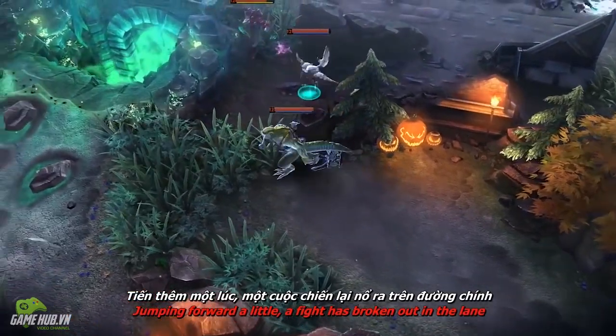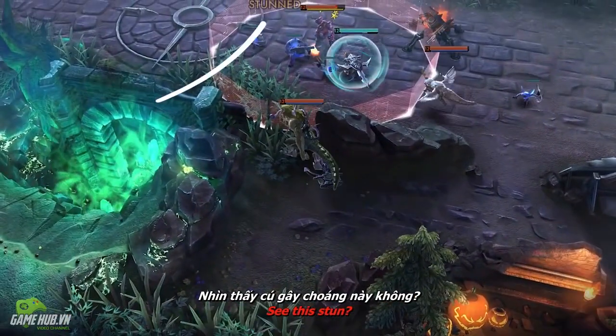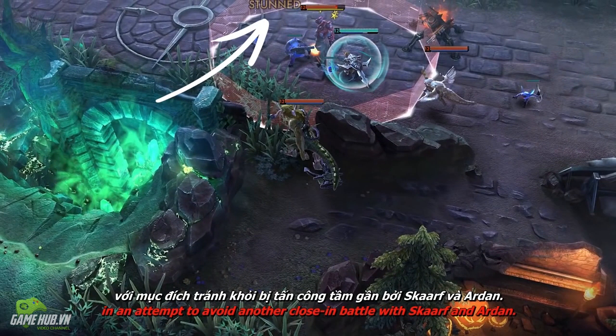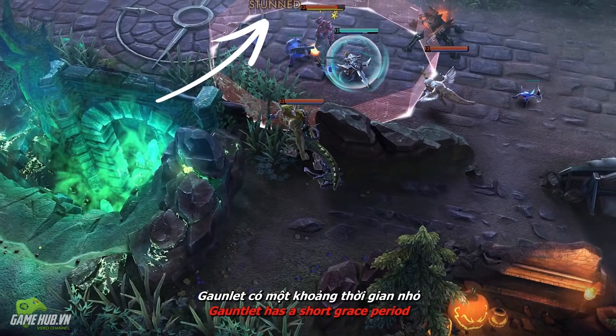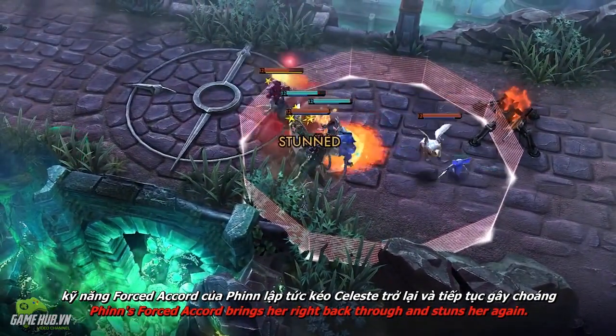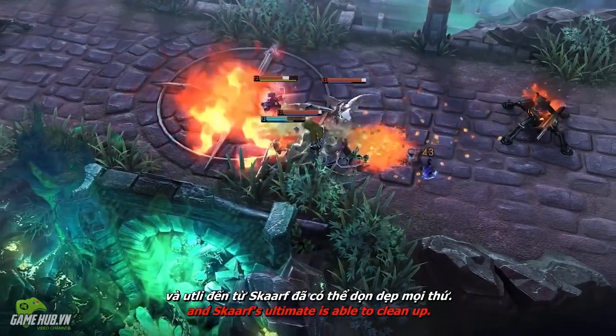Jumping forward a little, a fight has broken out in the lane and Finn, as usual, is fashionably late. Celeste has chosen to walk out of Arden's gauntlet in an attempt to avoid another close-in battle. Gauntlet has a short grace period where an enemy can't be stunned again, but by waiting this out, Finn's forced accord brings her right back through and stuns her again. A quick quibble follow-up and Scarf's ultimate is able to mop up.